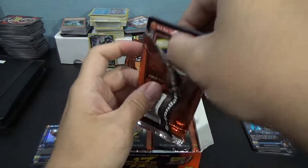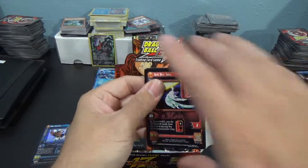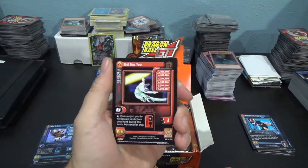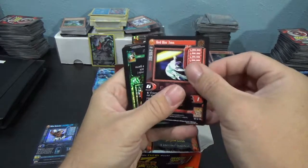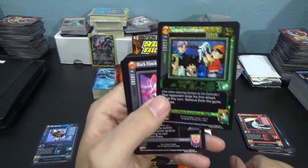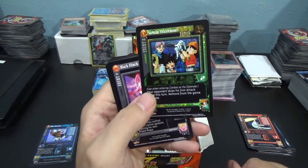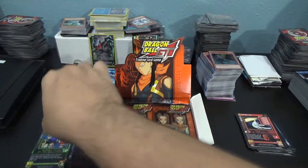I guess these packs are putting a lot of the rares at the very front. I think the rare is separate from the foil too. The ultimate rares — or the six-stars — are always foil, so they might not be the first card in the pack. We have a Red Disc Toss. Another upside-down five-star rare, the Saiyan Excitement. Nice.